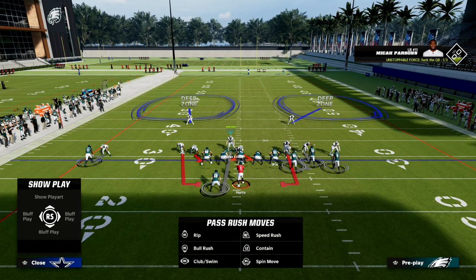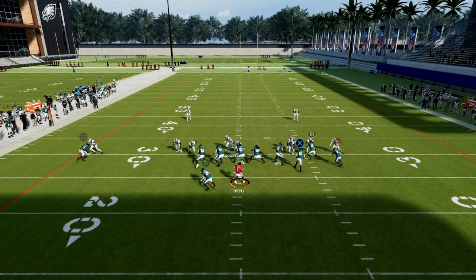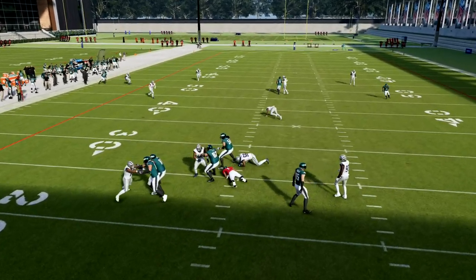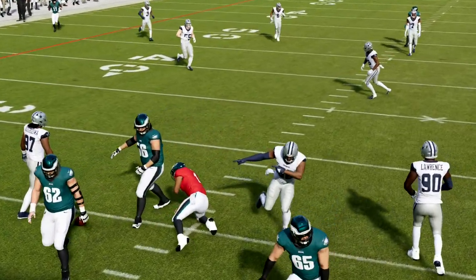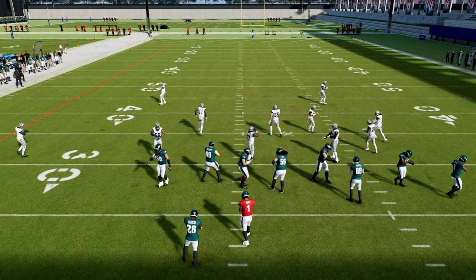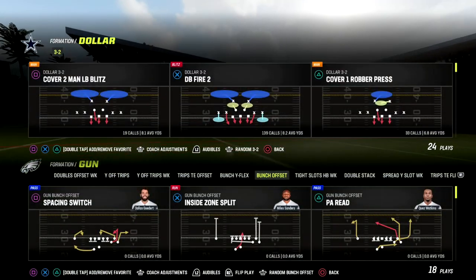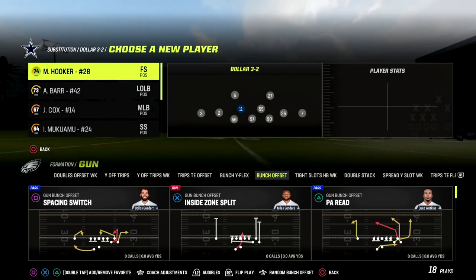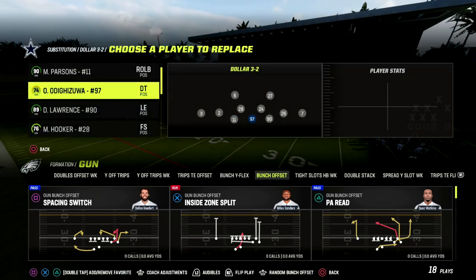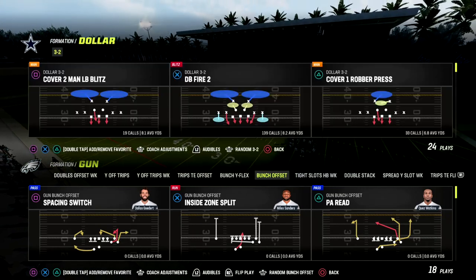Typically, this is a blitz where they're going to need to block the running back to pick it up. So if the running back is going on a route, then I'm going to go guard him. And as you can see, we're going to get this little looping disengage from this defensive end. You can also sub in safeties to make this even better, because they'll have faster players that can get better animations and coverage, and also get to the quarterback faster.